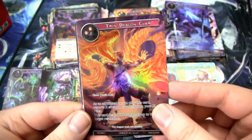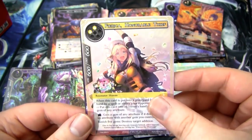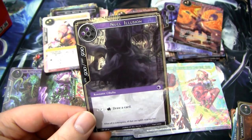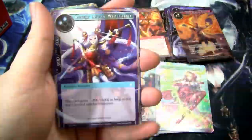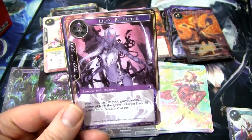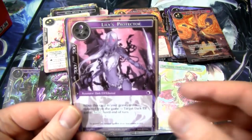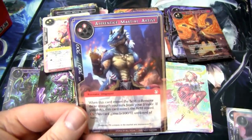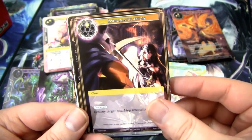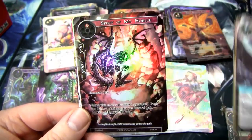We have a Twin Dragon Claw as the full art, followed by a Firika Honorable Thief — not a bad card. I have a Lightning Dragon and a Null Illusion. Other than the soul-crushing ruler that I got, that's a pretty good box. I'm really happy about a lot of these full arts. Another Miscalculation — the third one. We're definitely gonna be going Light Dark. It's looking pretty strong.